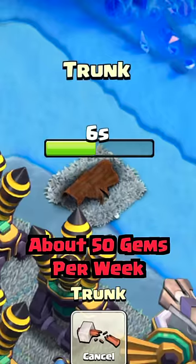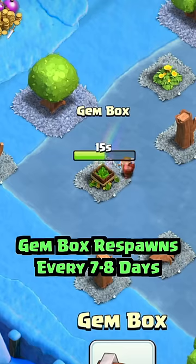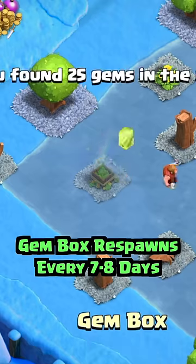Remove obstacles from both the home village and builder base, because one item spawns every eight hours. The gem box is worth 25 free gems, so remove it as soon as you see it because it respawns once per week.